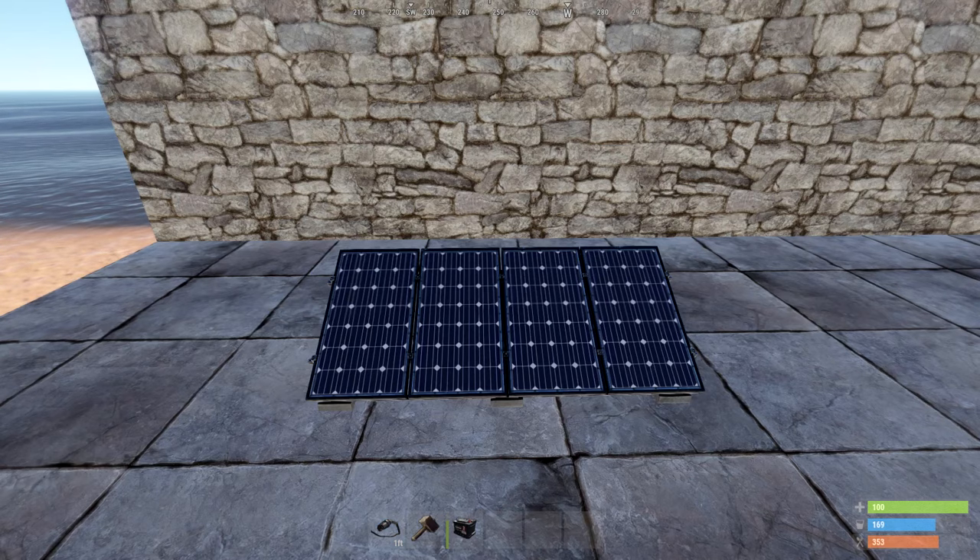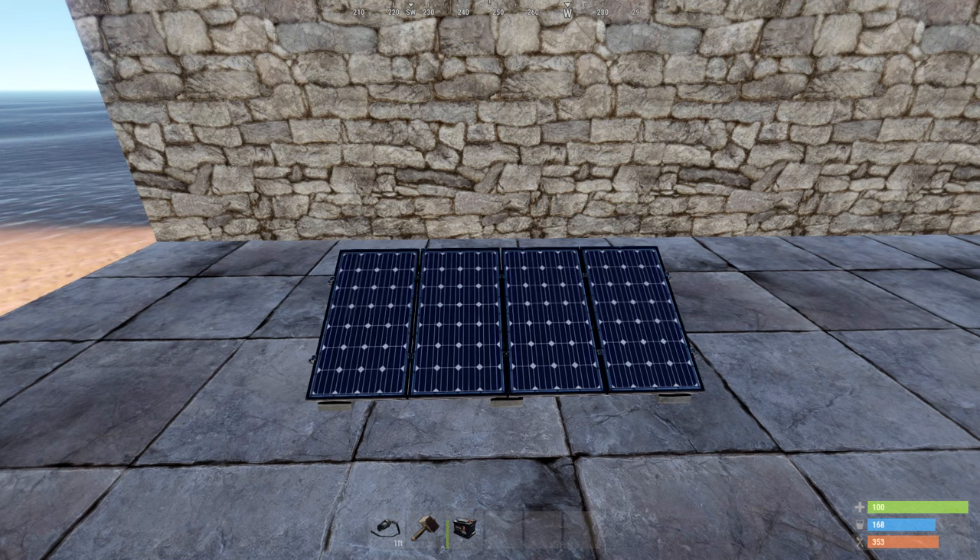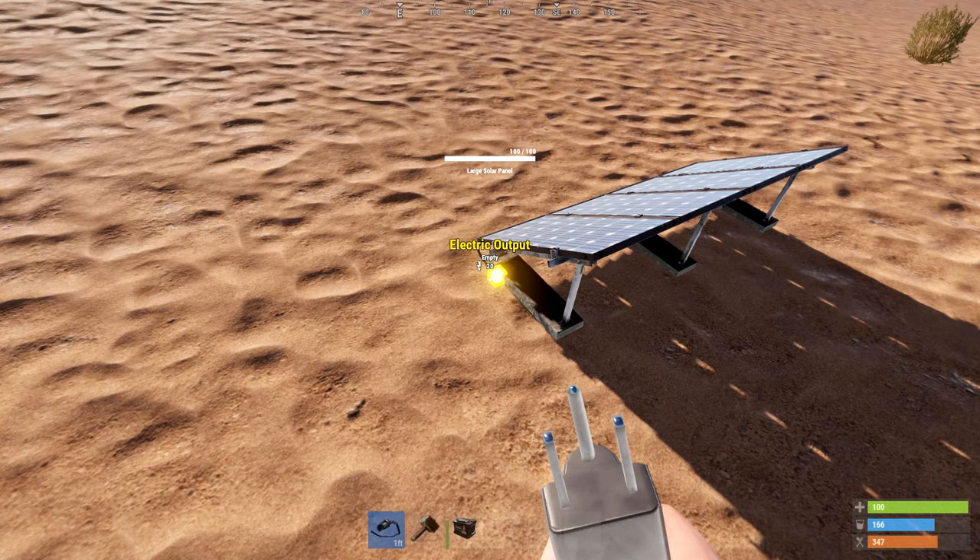The next two items are external components that gather electricity for your base. The first is the large solar panel. This one is only active during the day cycle and is very sensitive to shadows. Make sure you put it in a spot where shadows won't cast on it — even the tiniest sliver of a shadow will prevent any electricity from going through the item. It has one output slot, and the maximum output for one large solar panel is 20 watts.